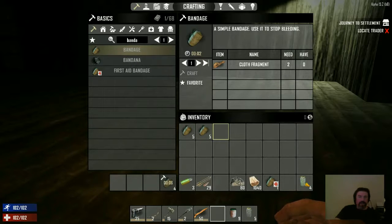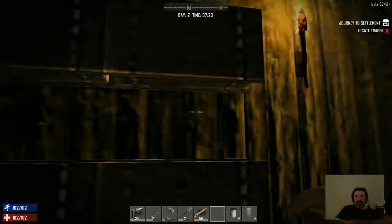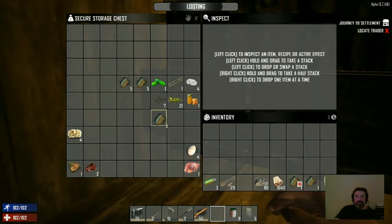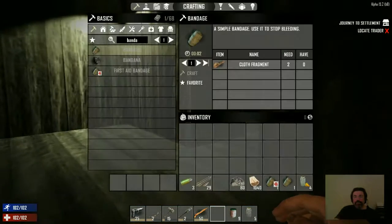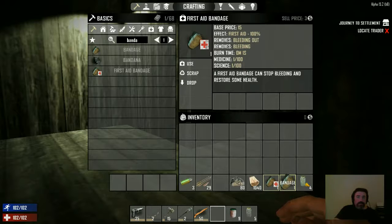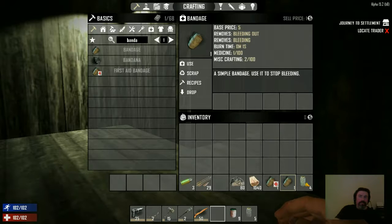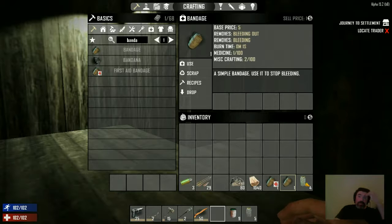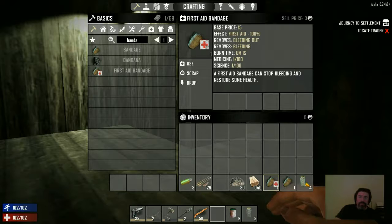I'm going to use the X5. Both of them stave off bleeding — move the bleeding out. This increases your science, or I guess it does.